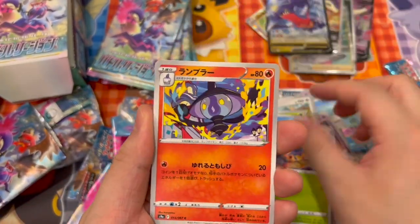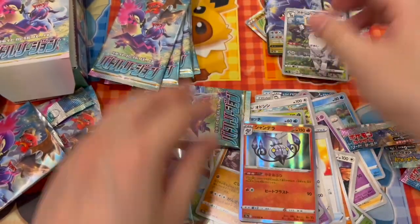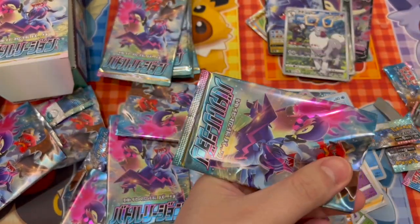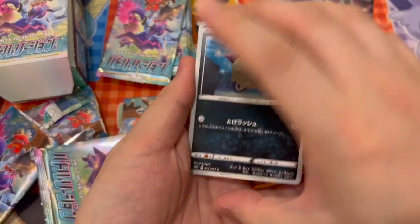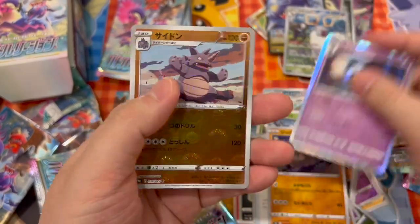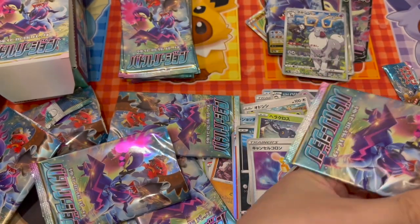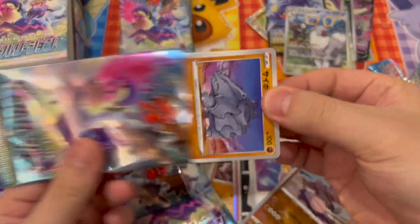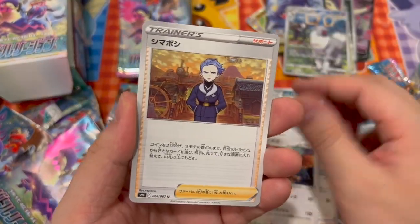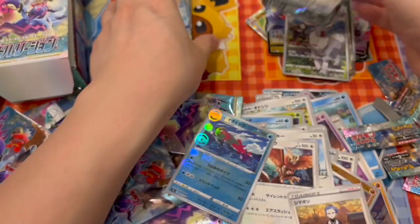Piloswine. Come on. Stantler. I think that should be about it. But we'll go through them anyway, because I got that Waifu Roxanne card. Right on. And I think the Roxanne card should really be the big hit of the box. But let's see — it's a heavy card. Another V.